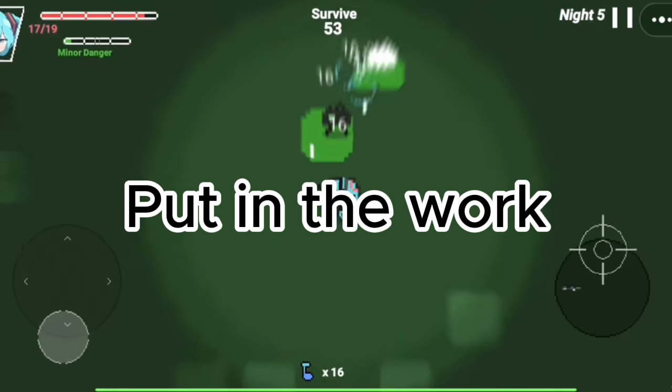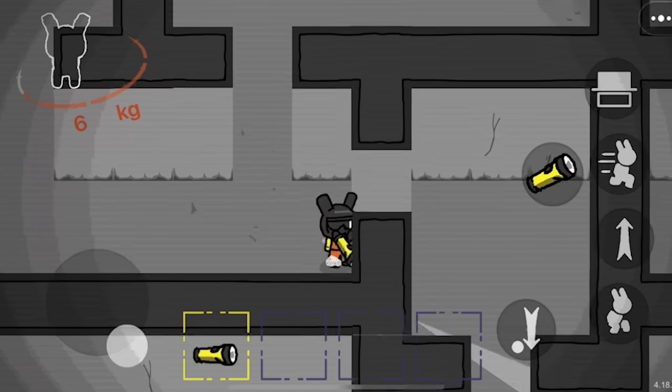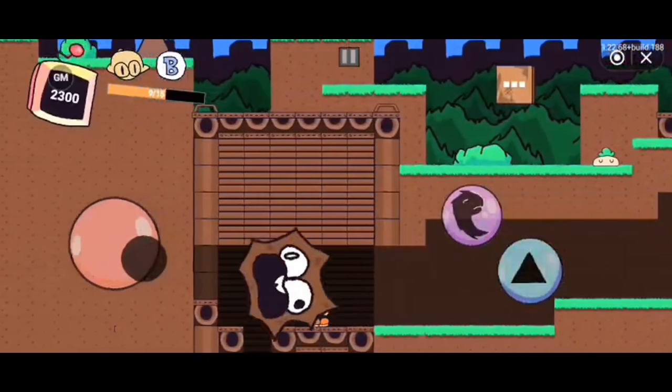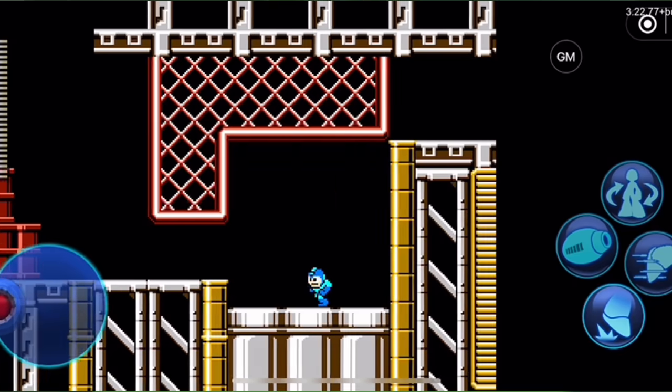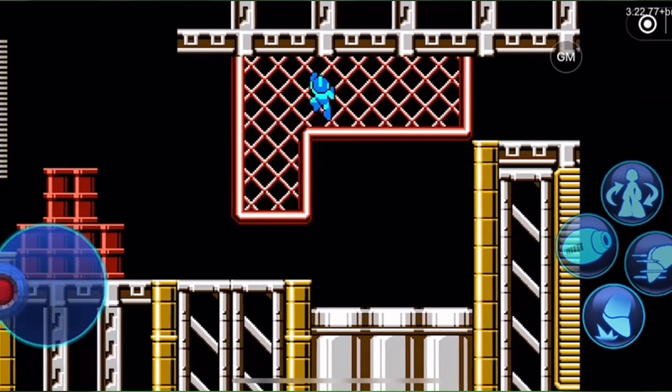Tip 1: Put in the work. Whether you want to make an adventure game, puzzle game, or action-packed platformer, you can turn any template from this into this, or this into this. Your creativity is really your limit here.